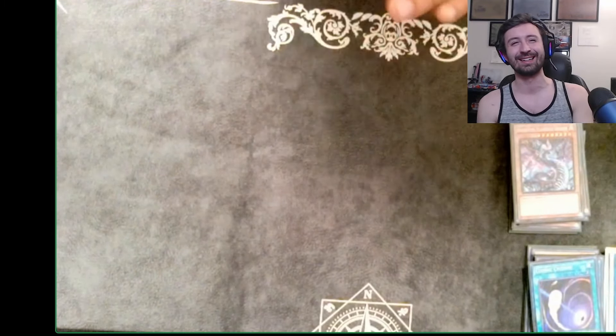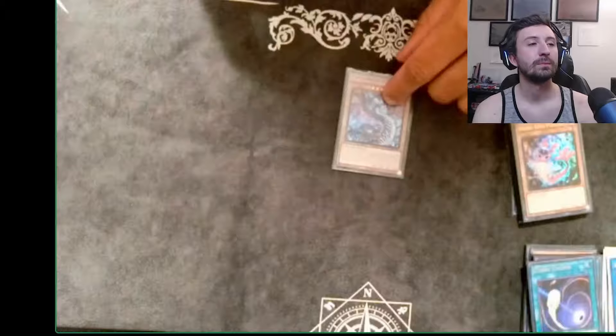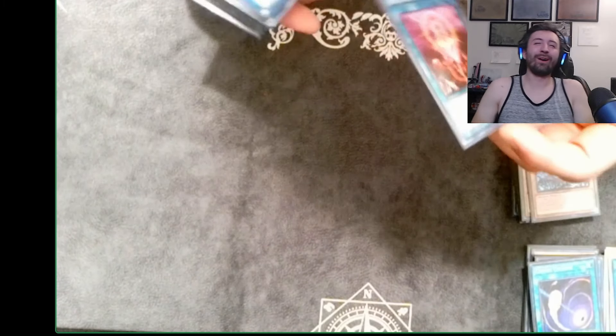The dragon is absolutely ridiculous because you loop Decatron so many times. If you have Decatron in grave, you bring it back, dump an Infernoid, tribute Decatron to banish something or negate something, then go into Promethean Princess, bring back Flamberg, and on their turn when you use IP Masquerena to link off — you link Flamberg and another monster into Appaloosa under Selene/Zelantis — Decatron comes back out. You make it an Anuncu so you have the triple Apple negate and a spell-trap negate. It's always popping in battle phase too with Zelantis. Nice board.